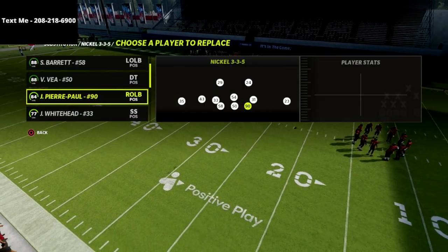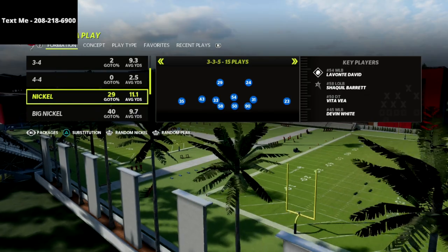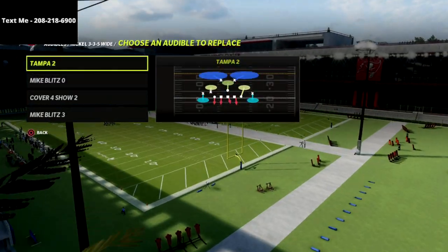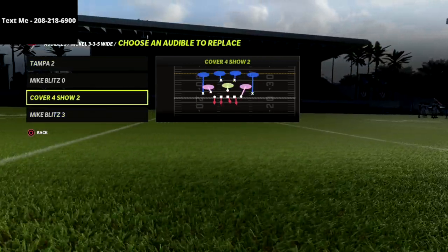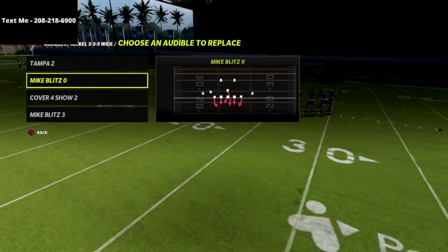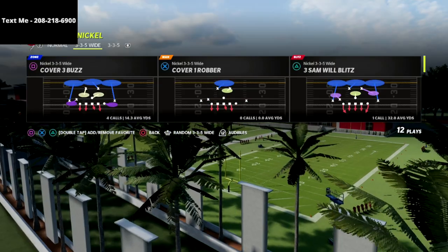We have two linebackers in the position of defensive end. They come out in 3-3-5 normal and audible into 3-3-5 wide because 3-3-5 wide has better pressure. It also has match coverage principles. In cover four show two, that plays like cover four quarters, and it's got really good run defense as well. So every single pro pretty much did this.